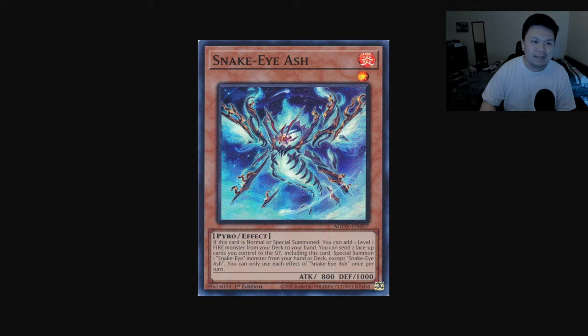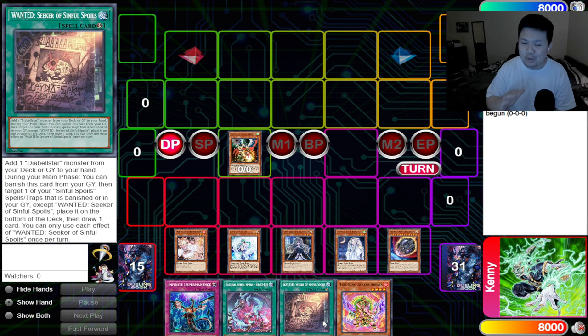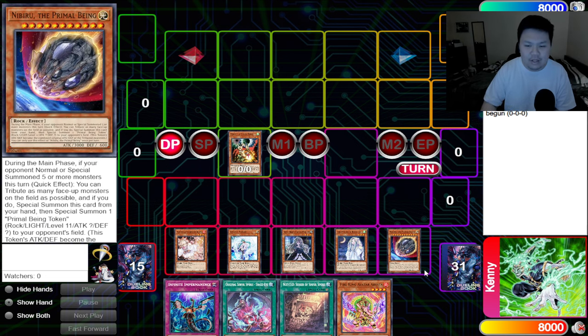We all know it's extremely good into the Snake Eyes mirror match. Because of how the mirror match is working, we do have lots of shifts in the meta, and I do think Kashtira Fenrir is one of those ways that you can capitalize on this meta shift. It's now become kind of like a common trend for pretty much every Snake Eyes or Fire King deck right now to play a bunch of hand traps, and these are the hand traps I have in front of your screen.